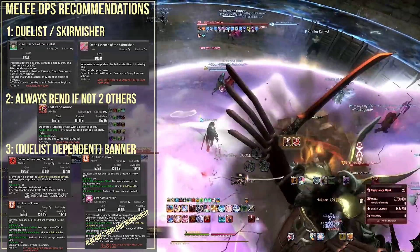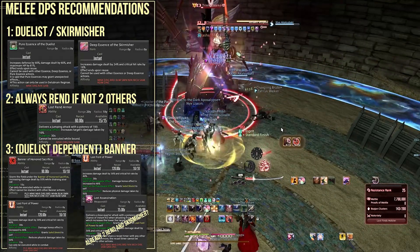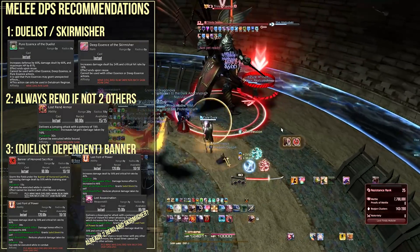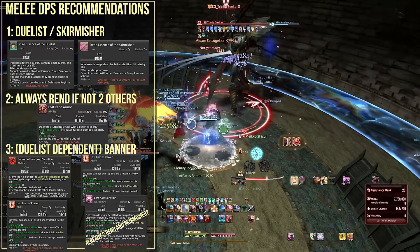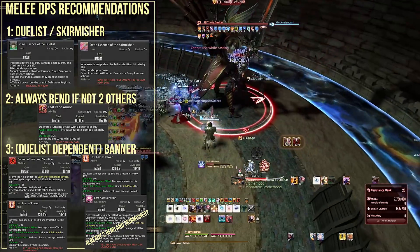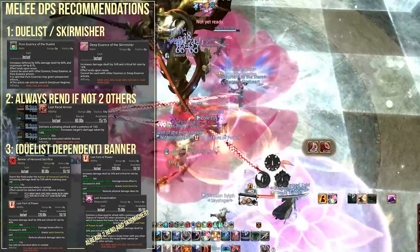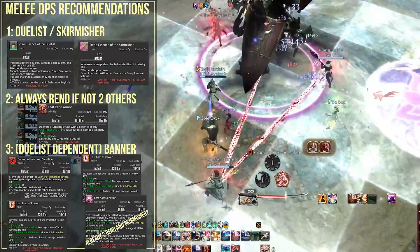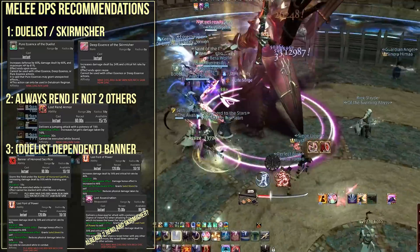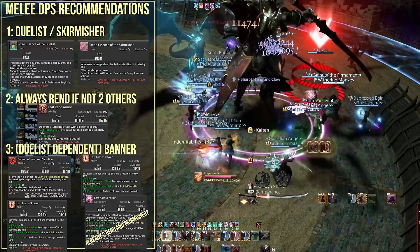If you have Skirmisher though, I would not recommend using Banner of Honored Sacrifice since the HP drain is very significant — instead I recommend Lost Vaunt of Power, a powerful damage amp that won't have you dying without extremely attentive healers. Now if you already have 2 Lost Rends covered in the alliance, you could go Banner of Honored Sacrifice combined with Lost Vaunt of Power for a stupid amount of damage, and you can tack that onto a powerful damage-over-time effect like Samurai's Higanbana that lasts 60 seconds for hilariously busted results. Another option if you can't get Duelist essence is Lost Assassinate for the extra 350 potency every 15 seconds, which adds up over the course of a fight.